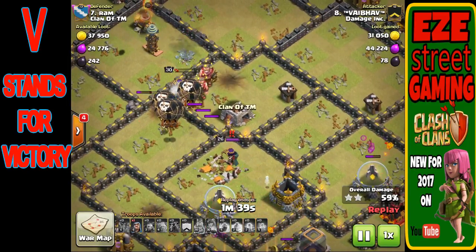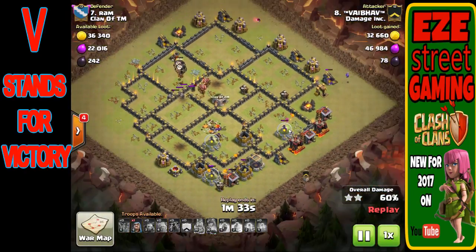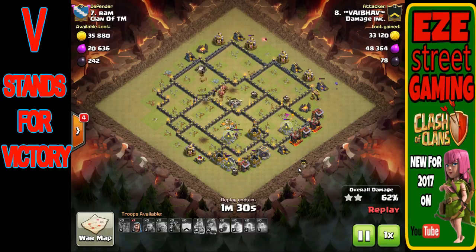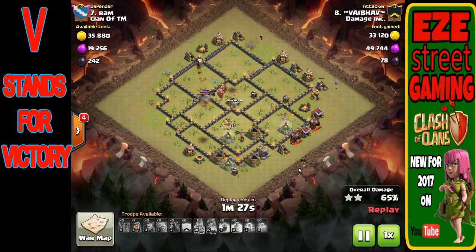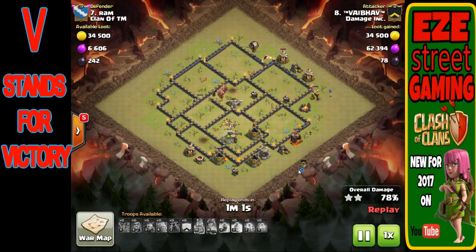The goal is to take out two air defenses, take out the Queen, and take out the clan castle troops. Now in this particular attack, he was not able to take care of the Queen. So as the balloons go in and try to clean up the entire base, the Queen starts teeing off on all the balloons, wipes them all out, and then takes care of anything that comes near. There's not enough troops left to overpower her.